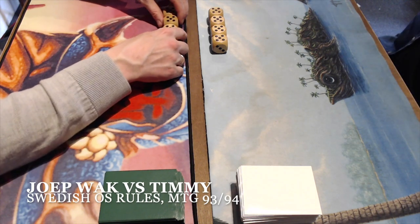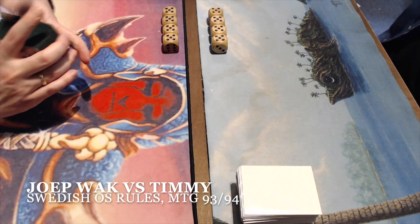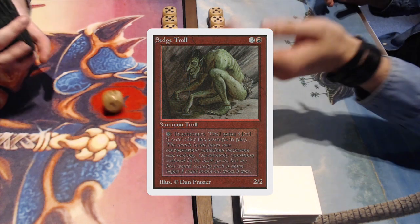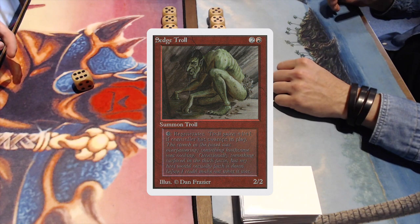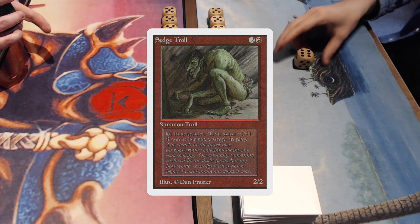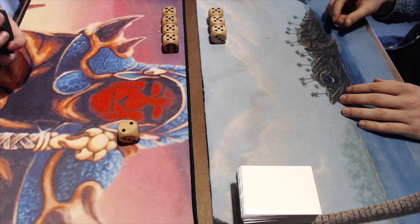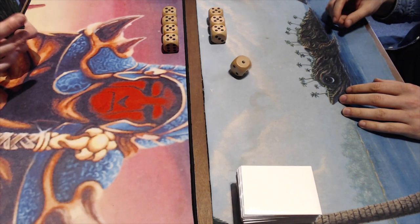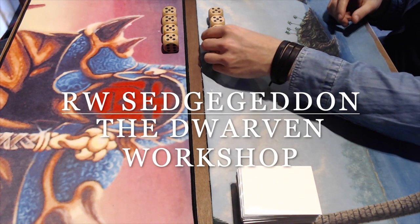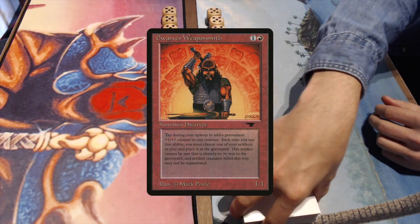Today we're going to enjoy an old school magic match where I am playing against Youp. Youp is bringing a Setch Troll Armageddon deck called Setch Geddon. It's white and red with a little bit of a black splash purely to get the Setch Troll's plus one plus one and regeneration going. I am playing a deck I'm quite excited about called the Dwarven Workshop, featuring a card I've always wanted to play — Dwarven Weaponsmith.